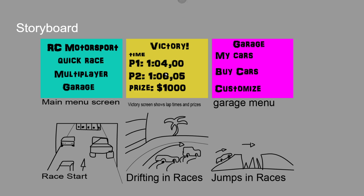Moving on to the storyboard. The first screen is the main menu screen — a basic breakdown of what the main menu screen is going to look like for testing. Same with the victory screen; later on I'll work on getting a background feed of the cars still going around the track after the race is finished. Then the garage menu with options including 'My Cars' where you can view which cars you own, a buy cars section to purchase new vehicles with money won from races, and the customization menu.